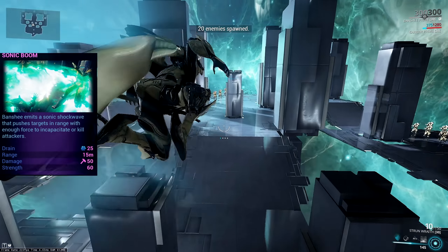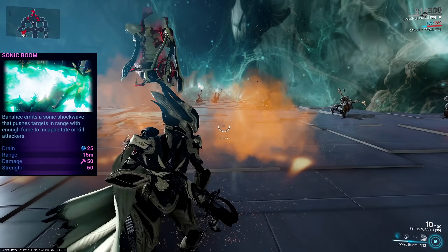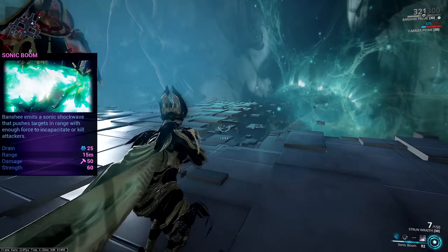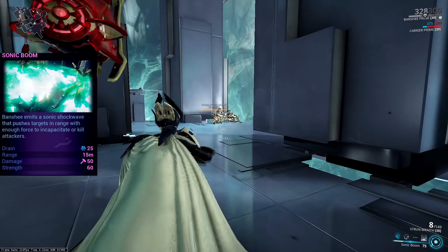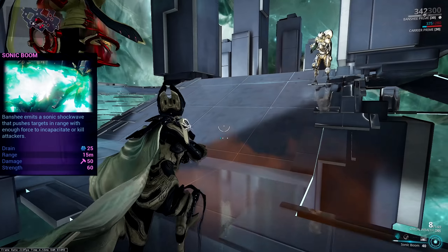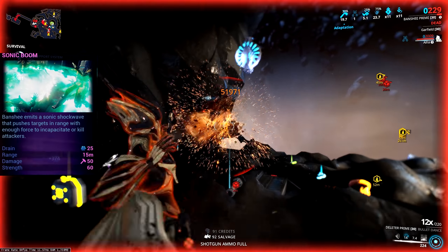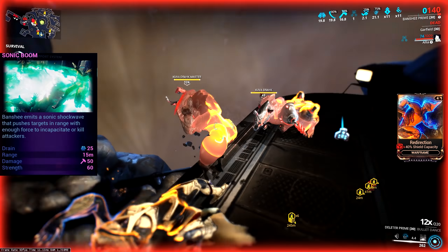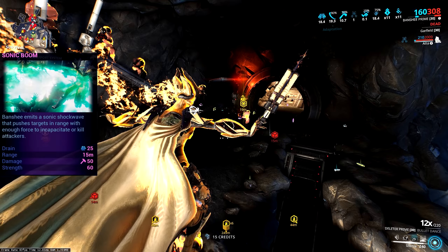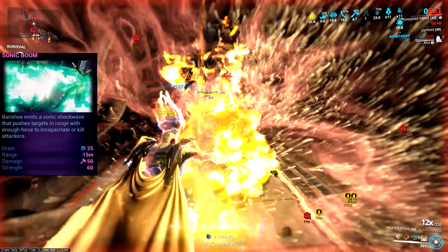Sonic Boom is her first ability — she throws out a wave of sound in a 180-degree cone in front of her, ragdolling enemies away and dealing 50 impact damage. It does have line-of-sight detection which can cause odd behavior, but in general it's one of the best and cheapest crowd control abilities in the game. Since it's one-handed you can use it while reloading. Its augment, Sonic Fracture, will strip all armor off units hit by Sonic Boom with enough power strength, making it a monster against armored factions like the Grineer — definitely a really good augment.